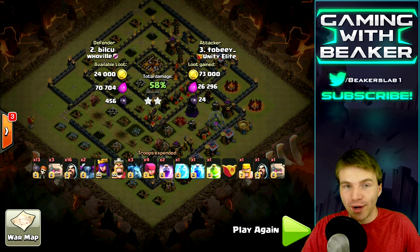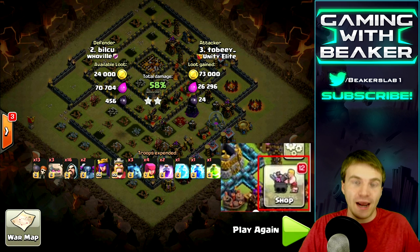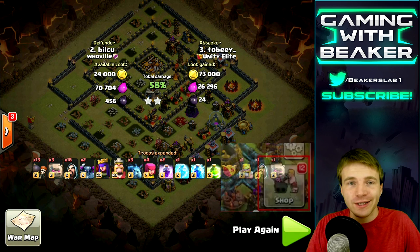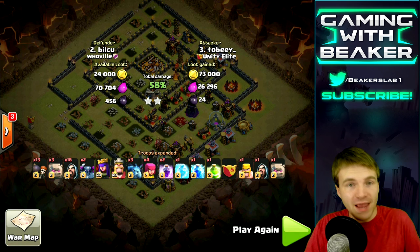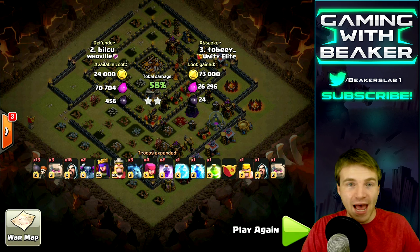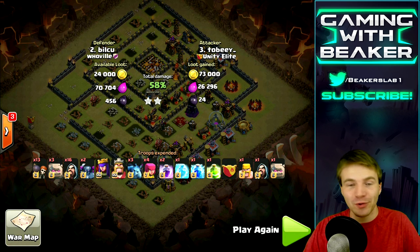Lastly, somebody pointed out in Galadon's sneak peek video that in the bottom right there's the shop, and it says there are new items waiting to be built. It showed 12 new items — that could just be a developer iPad with random stuff, but maybe there are new buildings we haven't seen yet. I think this is all intentional — they didn't accidentally show us all this stuff. It's sort of like guerrilla marketing; they're building hype by slipping little bits of info, having us speculate, and especially having YouTubers speculate. Great job by Supercell as always.